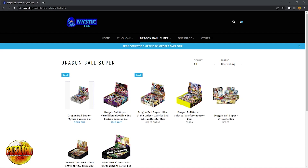Dragon Ballers, if you're looking to buy a Dragon Ball Super or One Piece sealed product, make sure to get 5% off using my link to Mystic TCG down in the description. You can also sell cards to them using their Facebook link, which is also down in the description.